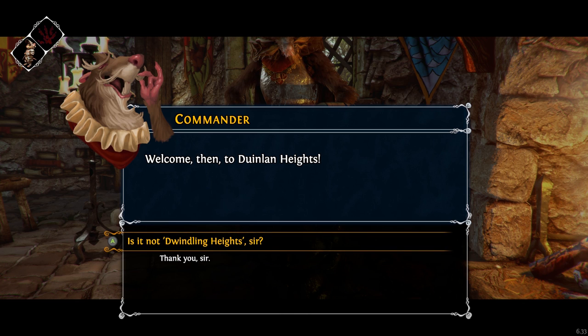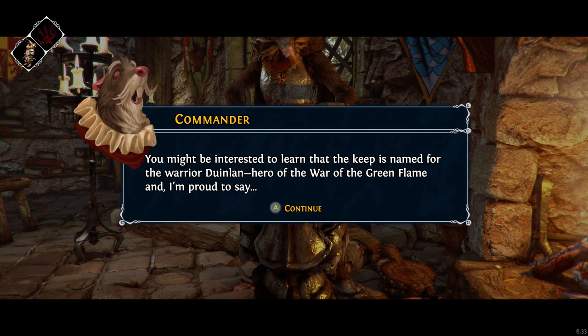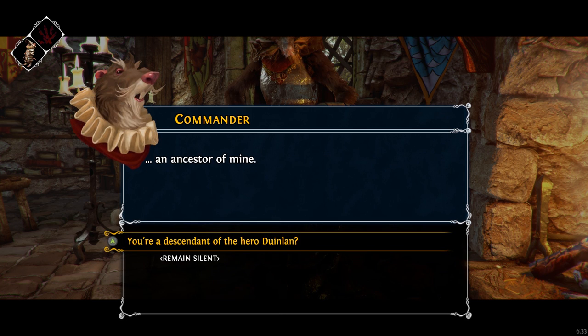I probably shouldn't call it Dwindling Heights, because everybody who's put here is at the very bottom of the rung — the least liked soldiers. Dwindling Heights is the common name for the place because of the acidic waters that keep eating away at it, so it'd probably be an insult to call it that. You might be interested to learn that the keep is named for the warrior Doyenland, hero of the War of the Green Flame, and an ancestor of mine.